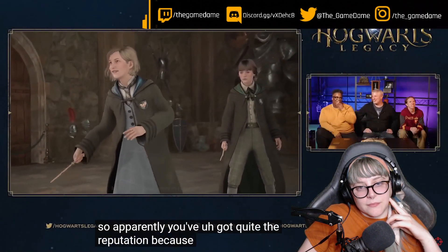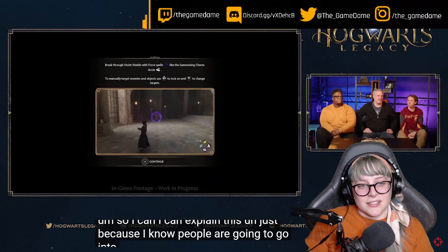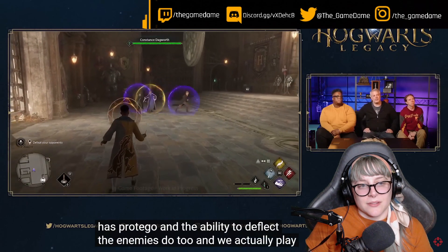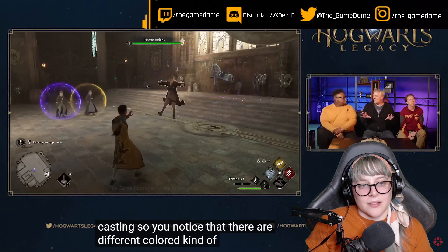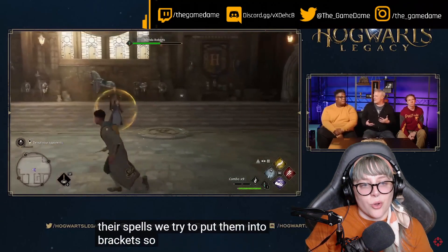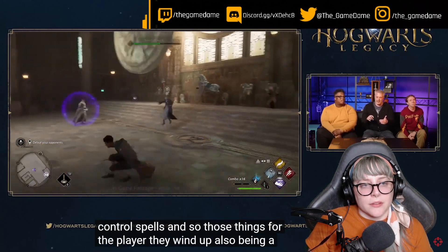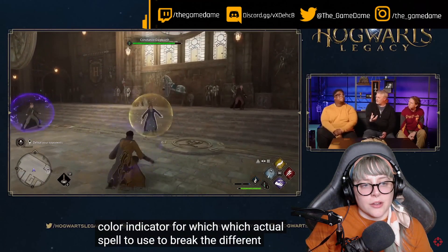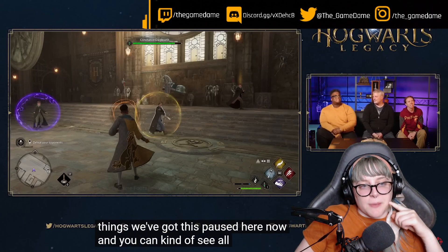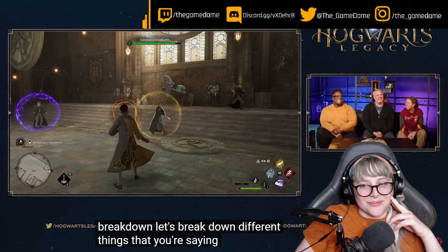We're facing one student from every other house. Importantly, you're not the only one with Protego — enemies can deflect too. There are different colored shields around characters, and your spells also have different colors. Spells are divided into damage, force, and control types, and those colors indicate which spell type you need to break a specific enemy's shield.